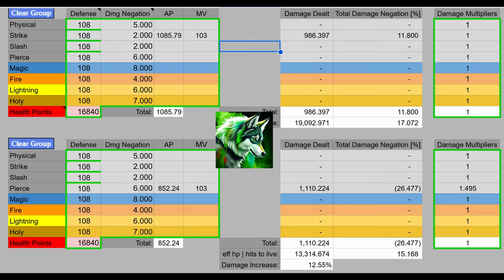I want to show this example of why AR isn't really that important — the actual damage is what matters. Up top we have an Occult Giant Crusher with 80 Strength and 80 Arcane using two-hand, with an attack power of 1085 and a motion value of 103, and we're only going to deal about 986 damage. Below we have a Quality Rusted Anchor with 80 Strength and 80 Dexterity, with an AR of 852 and the same motion value of 103. Because of counter damage, we are actually dealing 1110 damage — a 12% damage increase over the Giant Crusher with a similar amount of stats invested.